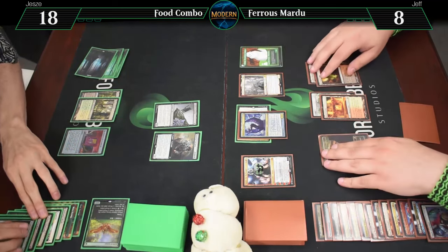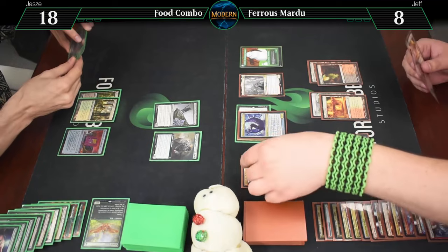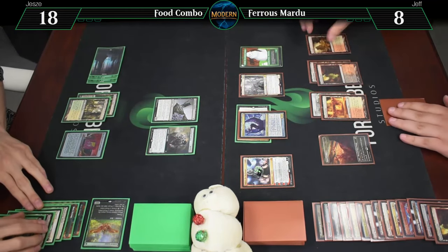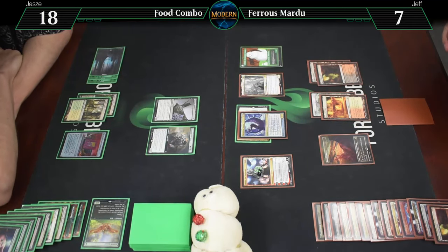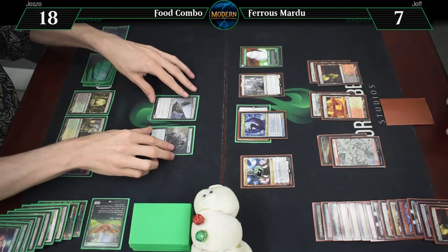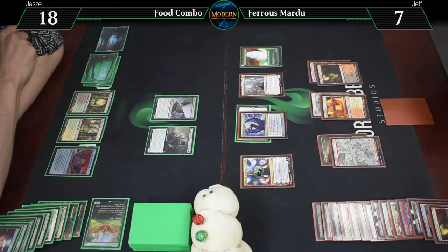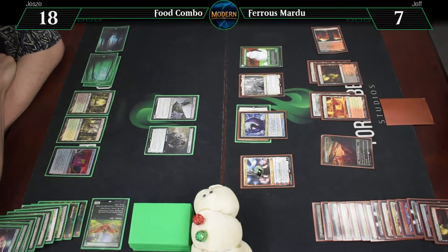Untap. Some hungry trolls. Draw for turn. Going to six, discard the Blackleaf Cliffs. I'm gonna play an Arab Nisa, go to seven. Mountain untapped. That's a little useful though - that's what this card did. There should be other things in the oven - there's one. And this is your go.